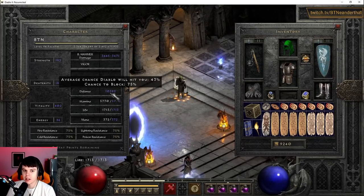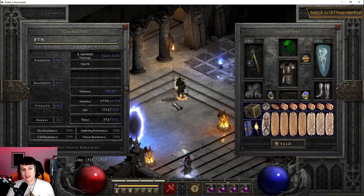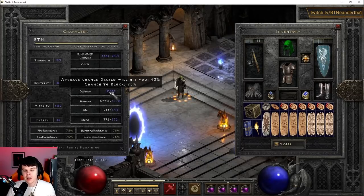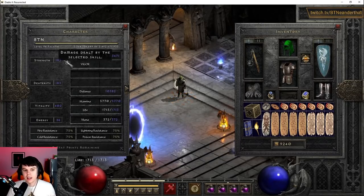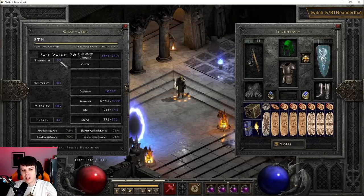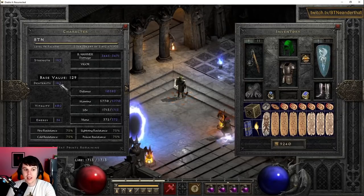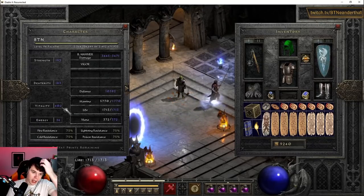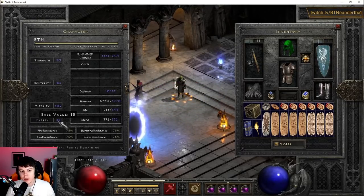Block chance caps at 75% and on a Hammerdin you really want to max this out. Pretty much any Paladin with a shield should get enough dexterity to max block chance. Just remember: enough strength to wear your gear, enough dexterity for max block with Holy Shield active, and everything else goes into vitality — don't touch energy.